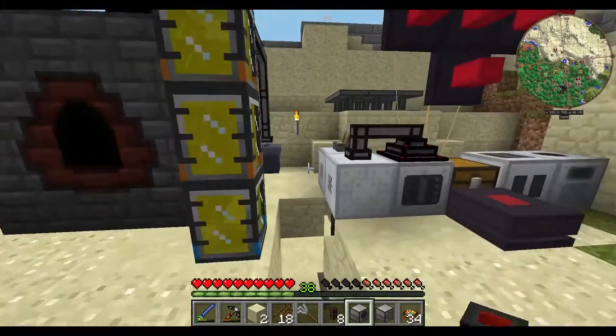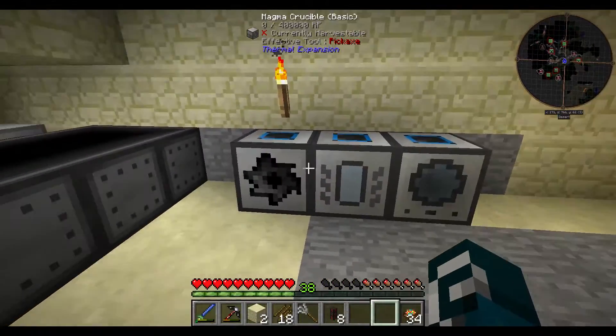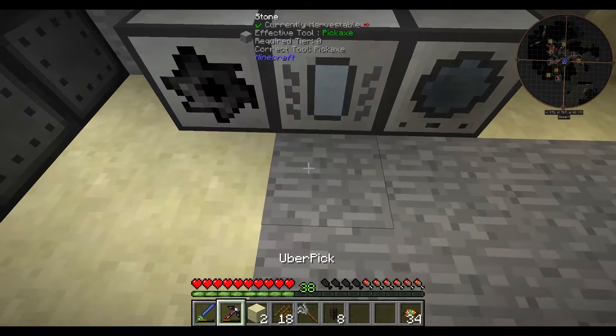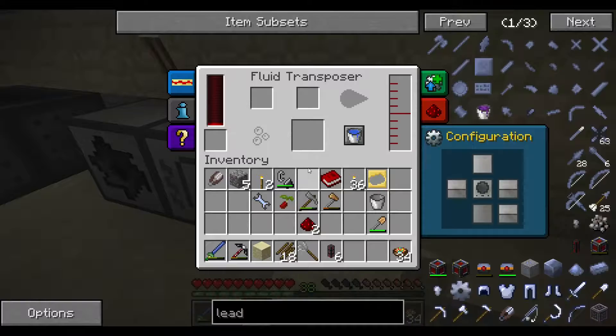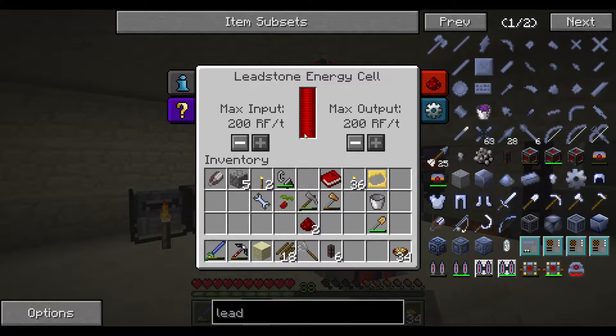Let's go downstairs and put the magma crucible and the fluid transposer in. I'll disable all the outputs for the time being so the machines don't mess something up. Power — nice, they're getting power. This is getting power. This is not even draining. Very good.